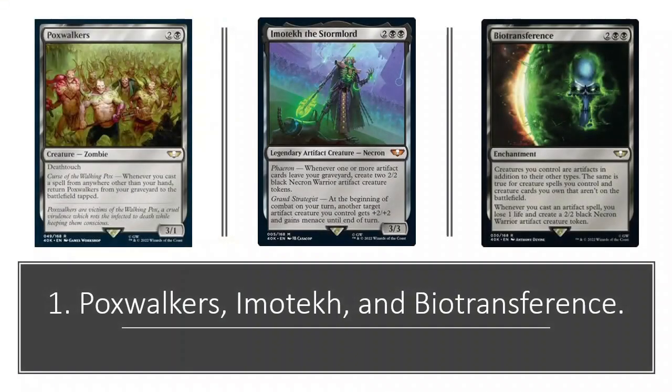Now let's move on to number one: Poxwalkers, Imotech, and Biotransference. I couldn't pick just one of these cards because, for all intents and purposes, I don't fully understand how all of them are going to end up working. But on every single one of these cards there is text that makes me think some combo is just going to break one of them. If I had to bet, I would bet on Poxwalkers, because it's the one that seems the most inherently broken. Poxwalkers costs two generic and one black, and its ability reads: whenever you cast a spell from anywhere other than your hand, return Poxwalkers from your graveyard to the battlefield tapped. What I can easily see is that there's probably some line with Gravecrawler and a Phyrexian Altar to make infinite mana — so there's at least one combo I do understand among these.